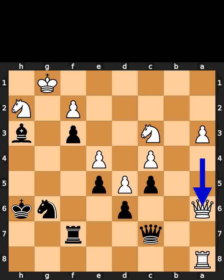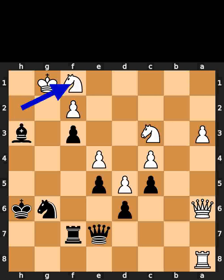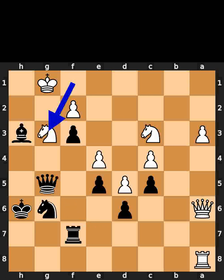White takes the pawn on a6 using the queen. Black plays queen to e7. White plays knight to f1. Black plays queen to g5, check. White plays knight to g3. Black takes the knight on g3 using the queen with check.